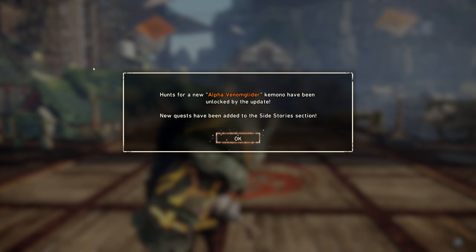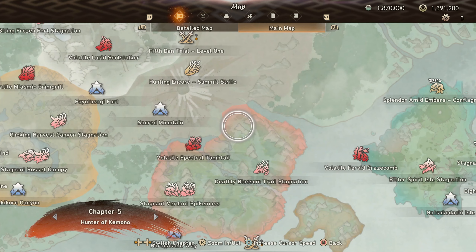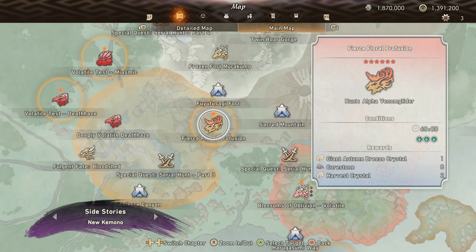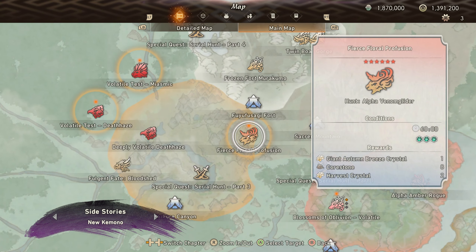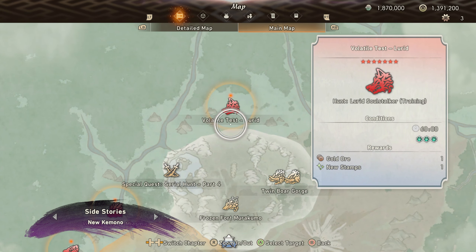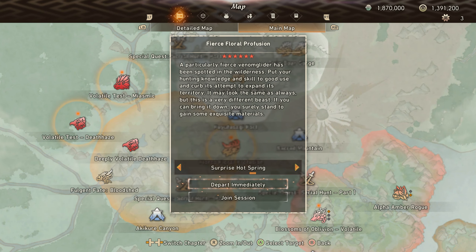Alright, we're here and the alpha venom bladder kimono has been unlocked by the update. Let's see where he is - assuming we have to go to side quests. We also want to fight the soul stalker - we'll fight the alpha kimono first and then go beat up the soul stalker.